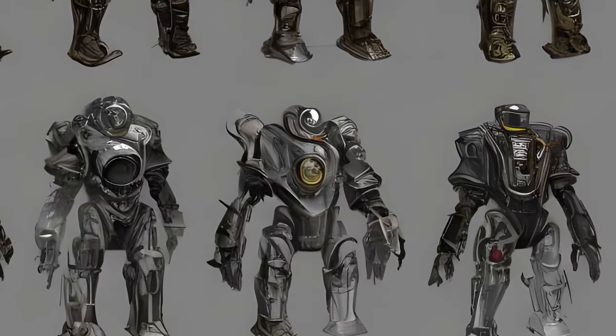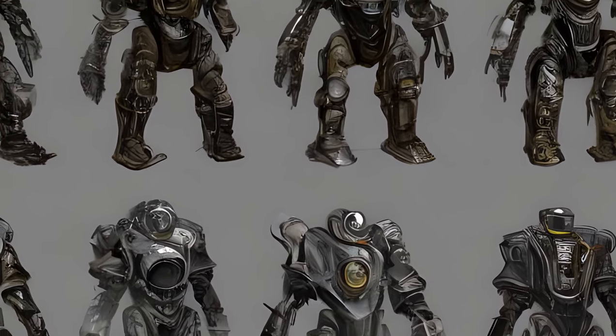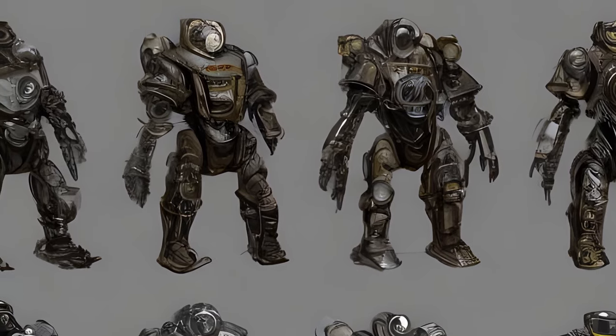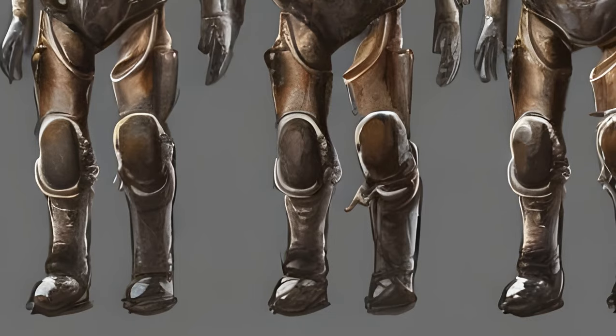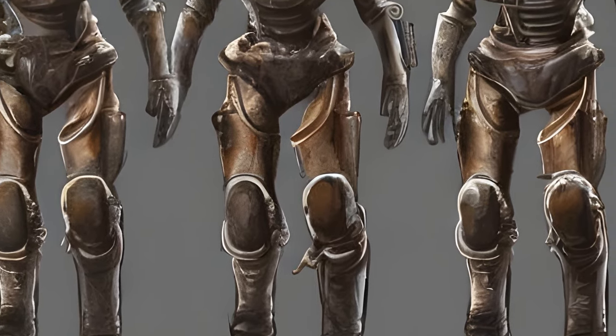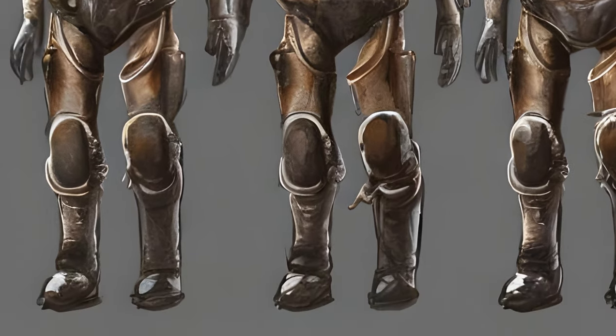Paint schemes grant special bonuses when all pieces are painted with the same scheme. As long as all parts have the same stat boosted, they can be mixed without limit. Atom Cat Paint decreases action point cost for sprinting and increases Charisma with all pieces painted; requires T60 Power Armor and can be bought from Rowdy at the Atom Cat's Garage.